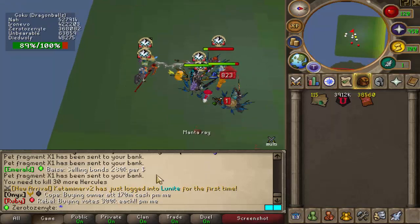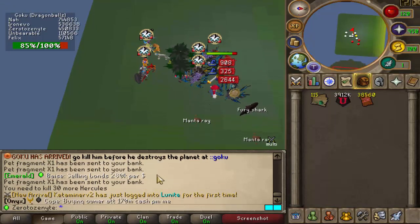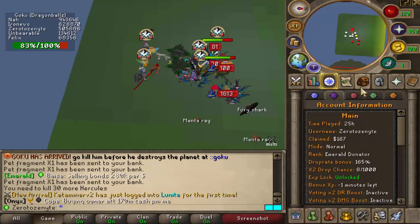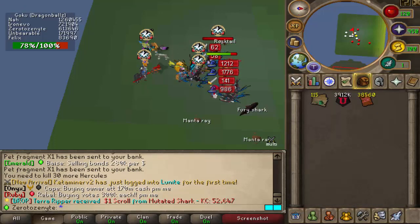I've also received an offer on my Light Scythe for $80, which is way too low. We definitely need to start focusing more on getting the higher donor rank up, so we've got to go ahead and buy some Bonds from people.